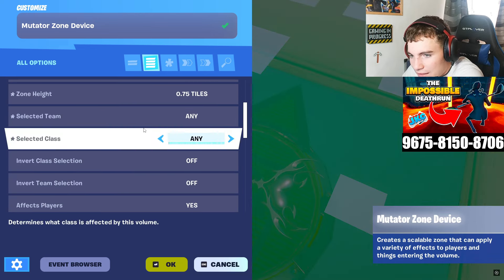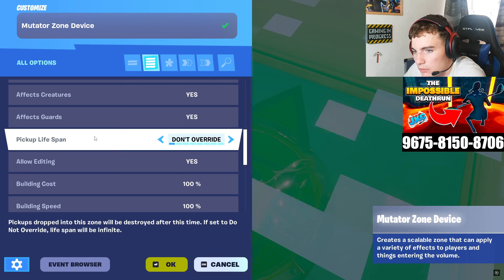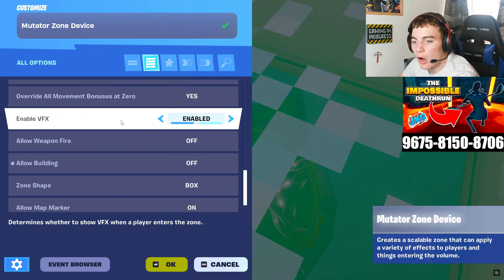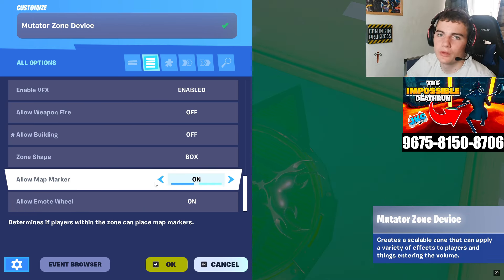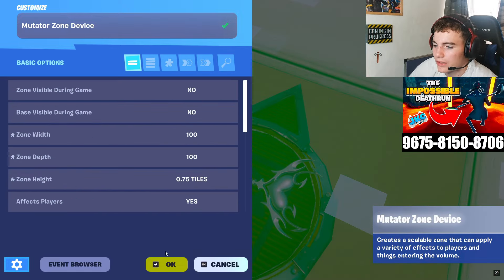Keep selecting team on any, and keep going down. Make sure effects players is on. Make sure pickup lifespan is set to do not override. I have put allow building off — I'm not sure if that makes a real difference, but I don't want people building inside the zone in case it glitches. So I've turned that part off, and that is all for the mutator zone settings.